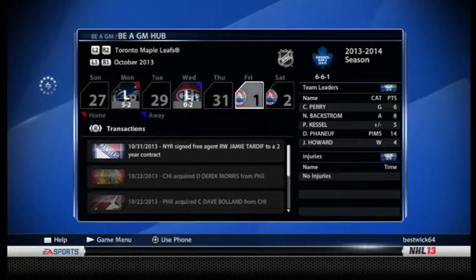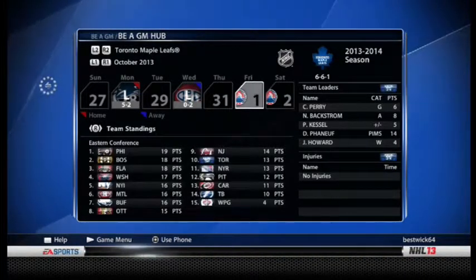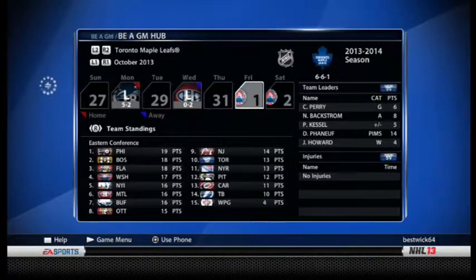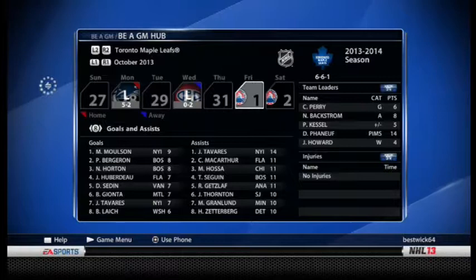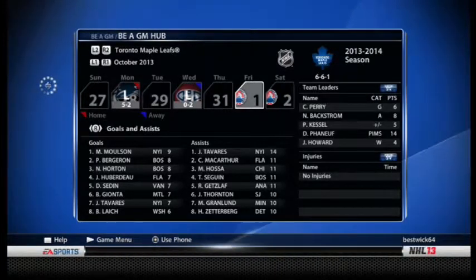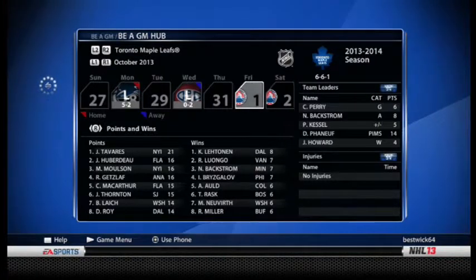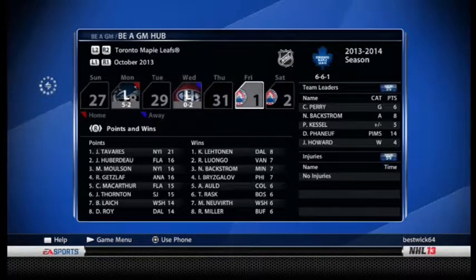I'll just do one month and check out the stats now. Team standings: the West looks like that if you want to pause the video. Eastern Conference — we are in 10th but only one win away from eighth, so it's not the worst position. Perry is leading the team with six goals, tied for eighth in the league — not bad. Backstrom is two off the league lead in assists. No one's in the top of the points leaders yet.